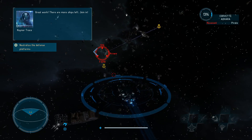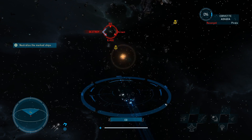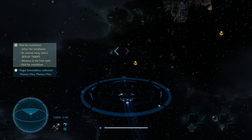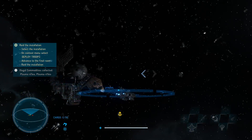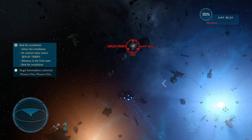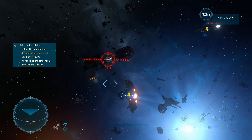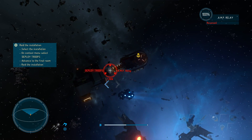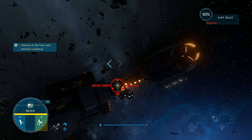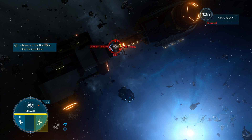There are more ships left — join in. Let's get the ships. Ooh, collectible! I'm not sure what I picked up but I'll take a look at that later. Let's get the specialist here. Deployed troops — that's interesting, let's see how this works out. Like I said, you find pretty much everything in the radial menu once you click on this.